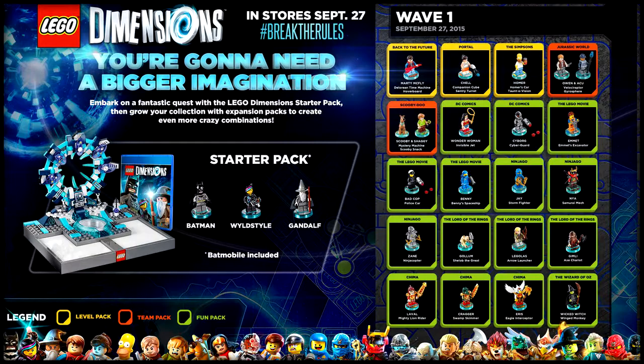Then we move on to the fun packs, which there are the most of — 15 in total. The fun packs will feature Wonder Woman, Cyborg, Emmett, Bad Cop, Benny, Jay, Nya, Zane, Gollum, Legolas, Gimli, Laval, Cragger, Eris, and the Wicked Witch from the Wizard of Oz. So this will be all the figures available on store shelves come September 27th.